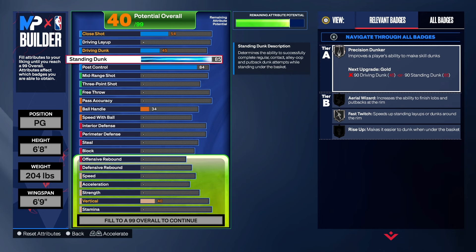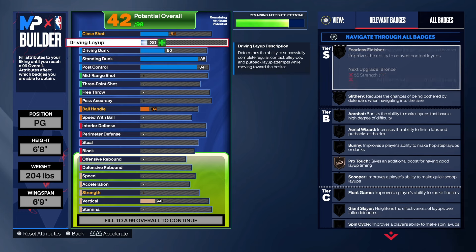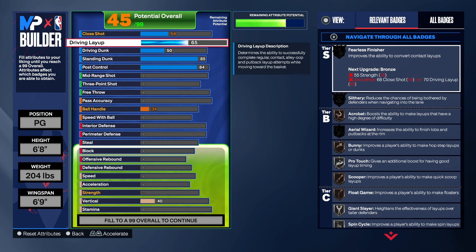85 on the standard dunk gives us silver fast twitch and silver rise up — two very good badges. You can get out there and do pump fakes and move really fast with silver fast twitch. Rise up is more for players in the paint at 16 and up for contact dunks. For the driving dunk we're getting that to 50, and the layup to 65.